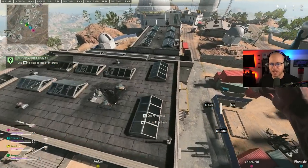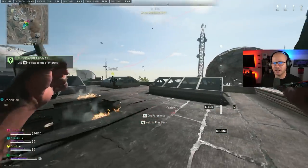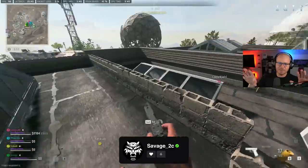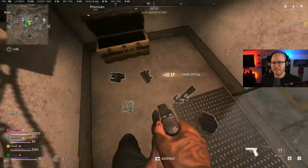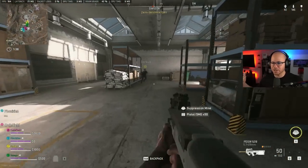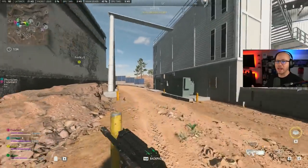Right here we're dropping on Zaya — not my favorite spot, I think Al Shurim is, but it's a good hot drop, great for rotations. You can see I'm still looking at the sky trying to see where everyone went. I noticed there was a team at the dome to our south side.